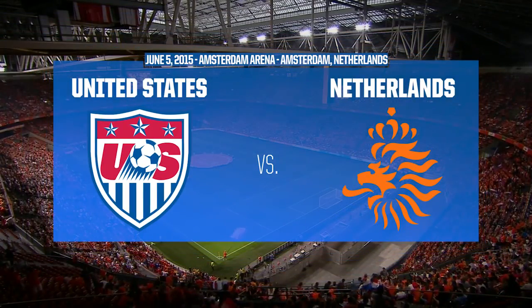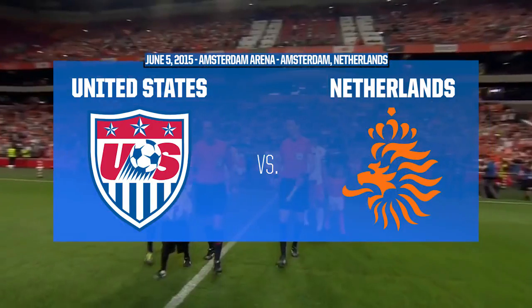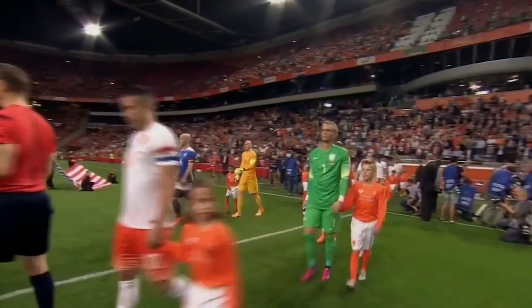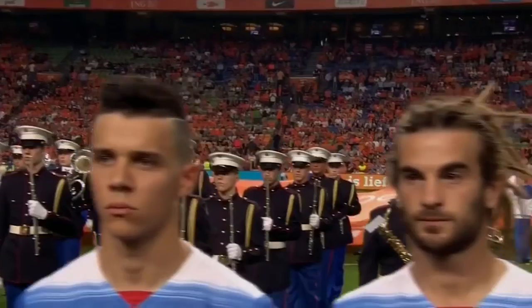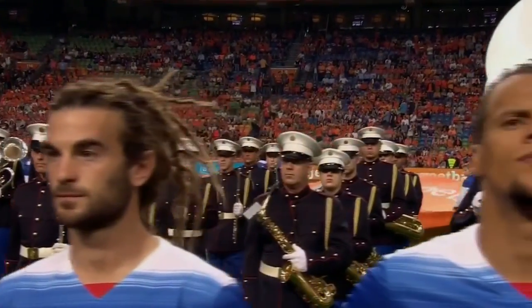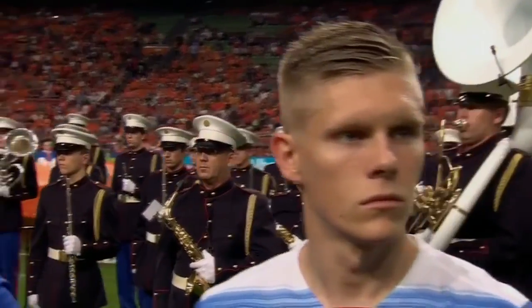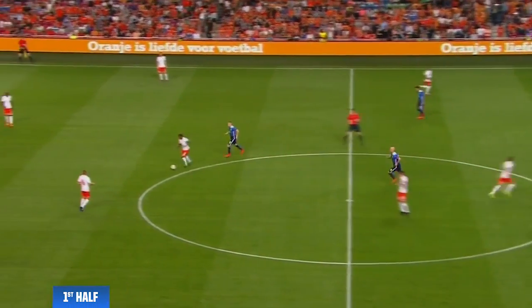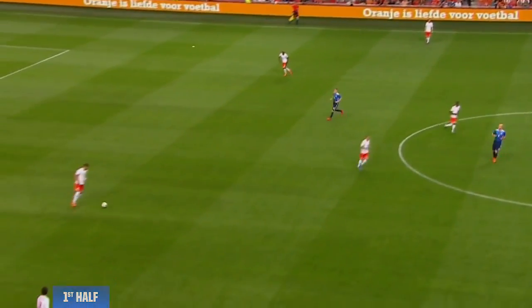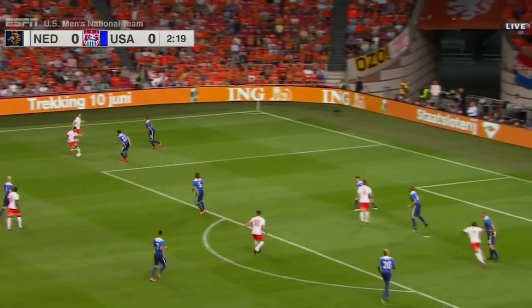The Amsterdam Arena is a stunning backdrop for this prestige international friendly tonight, between the US and the Netherlands. It pits the US against a side that finished third at last summer's World Cup, and from both sides' perspective, it is important. It's the fifth game between the Netherlands and the USA, with four Dutch wins so far. Let's look at Memphis to tie.